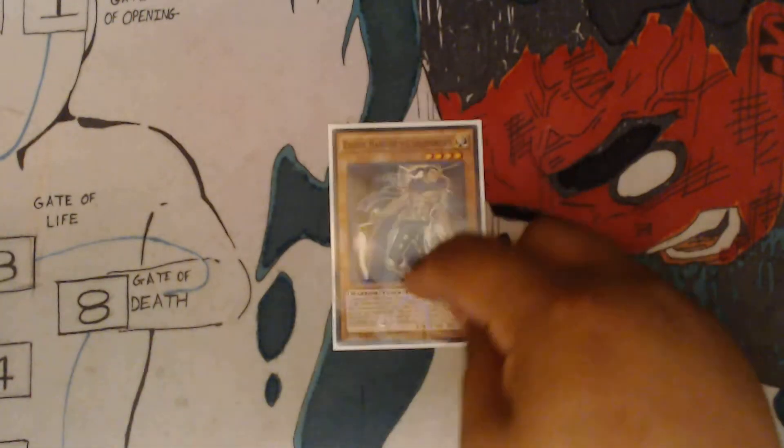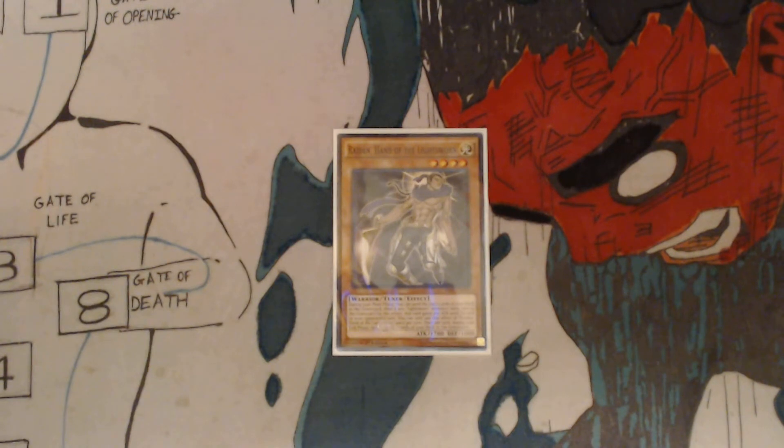We've got one Raiden, Hand of the Lightsworn. I have it in here because it's a tuner, and it's able to be searched and summoned by Summoner Monk. During your main phase, you can send the top two cards of your deck to the graveyard. Then, if any Lightsworn monsters were sent to the graveyard by this effect, this card gains 200 attack until the end of your opponent's turn. You can only use this effect once per turn. Once per turn, during your end phase, send the top two cards of your deck to the graveyard.